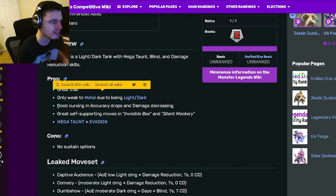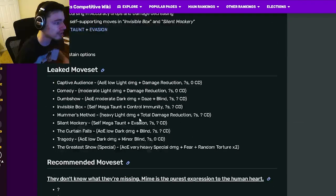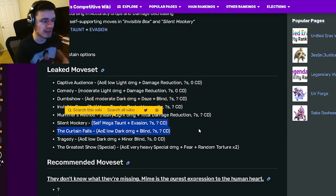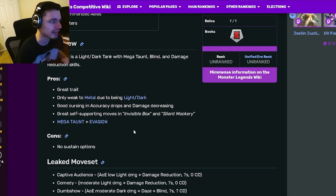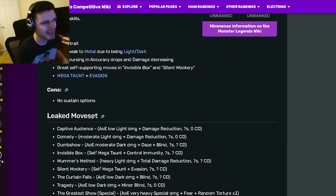It has a great trait, only weak to metal due to being light and dark, which is really good. It also has good cursing, accuracy drops, and damage decrease. It has great self-support moves like Invisible Box and Silent Mockery — Invisible Box gives Megaton and Control Immunity, and Silent Mockery gives Megaton and Evasion. Its only con is no sustain options, which can be a problem for a tank.